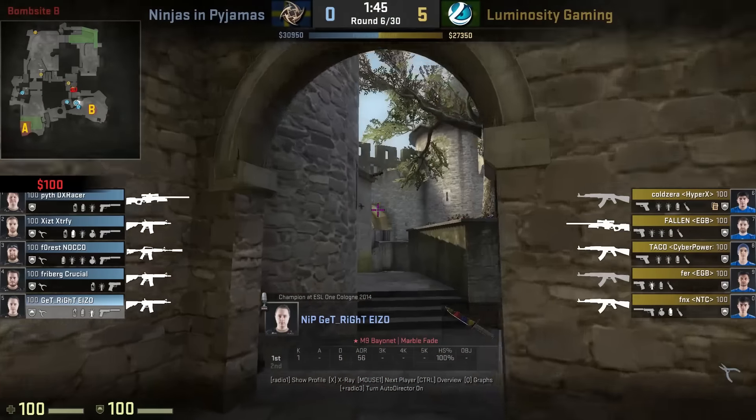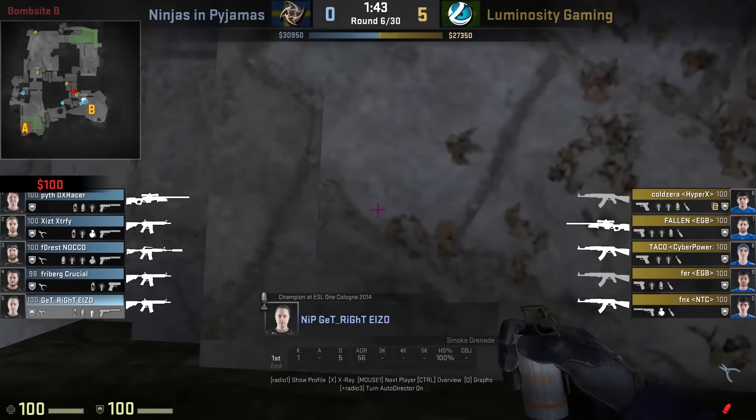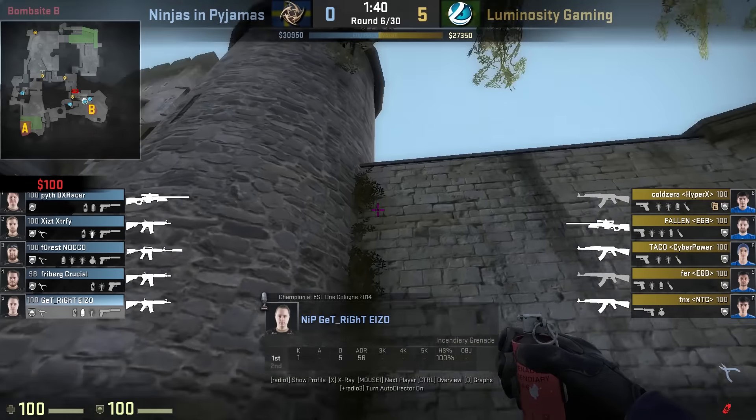Pi goes through drop and also flashes towards B long. He then sets up for the final molotov that lands in the middle of long.